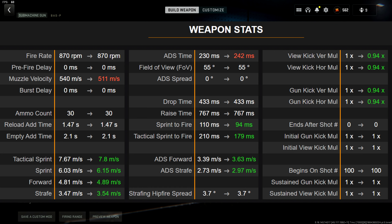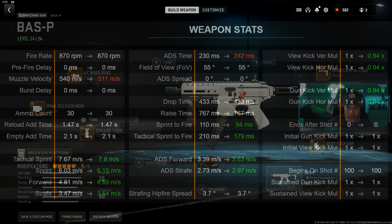As you can see here, we can focus on the ADS time — this is as optimized as I can get it. You stay at 242 milliseconds from the base of 230, which is still pretty good, while still maintaining great recoil control all around for both vertical and horizontal recoil. The more green it is, the better and more beneficial your recoil is going to be — always remember that.